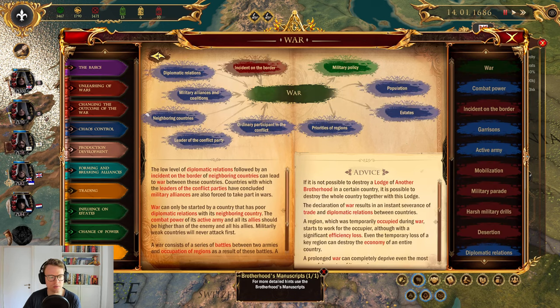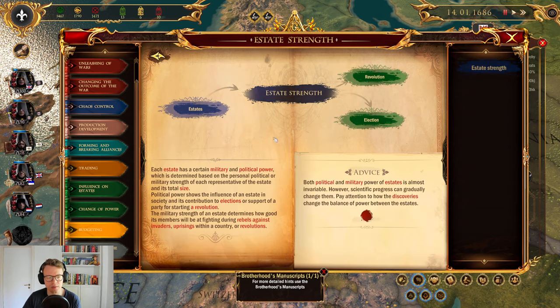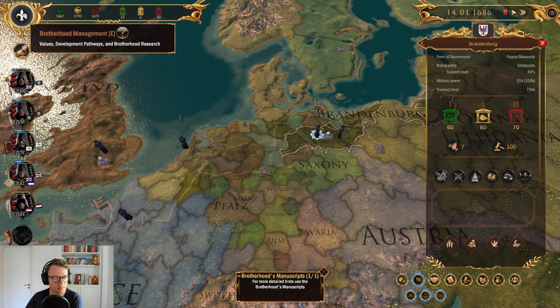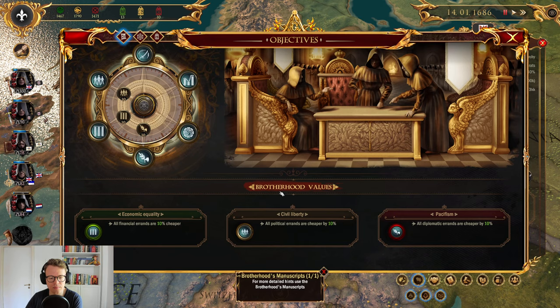There's also unleashing wars, state strength — each state has certain military and political power, which is almost invariable, however scientific progress can gradually change them. Pay attention to how discoveries change the balance of power between states. Brotherhood values: equality, civil liberty, and pacifism — this is what we chose in the beginning. Value of education — the Brotherhood's current views on education issues. Economic equality: medium.